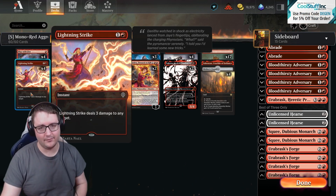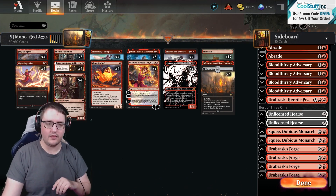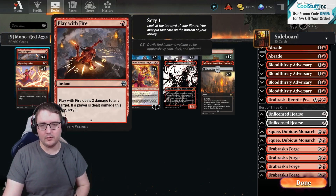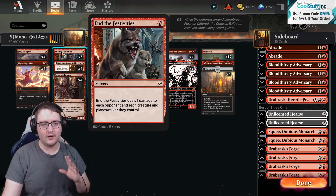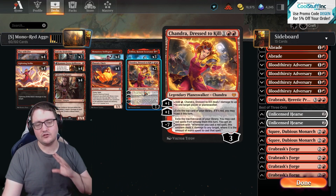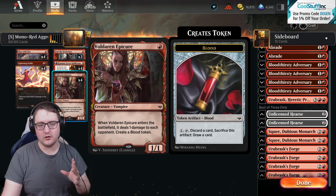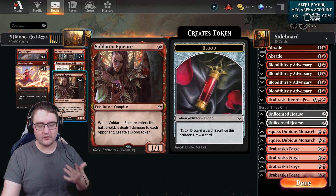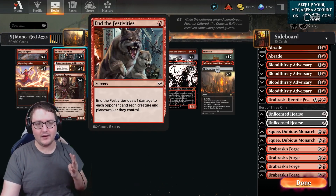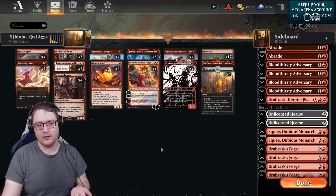But it gets even crazier. We are running a ton of ways to deal non-combat damage to synergize with this Mechanized Warfare and Sulfim combination. You know, you're familiar with Play with Fire - basically a staple at this point. We're also going down the line of End the Festivities, Kumano Faces Kakkazan, Voldaran Epicure, even Chandra Dressed to Kill. All of these ping our opponent's face. Voldaran Epicure with Mechanized Warfare is two damage. Partner that with Sulfim, suddenly that's four. Kumano hits for four, and End the Festivities hits your opponent and their board for four. That's a clock and a half your opponent is on to deal with.